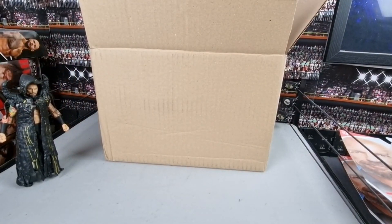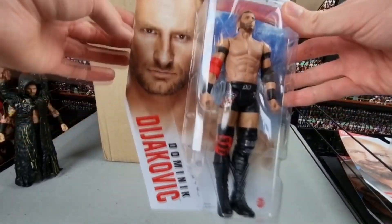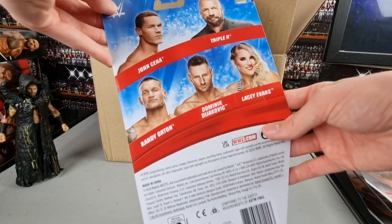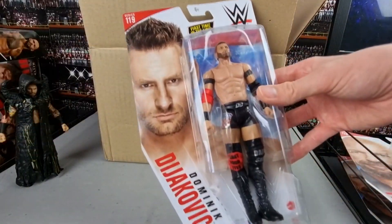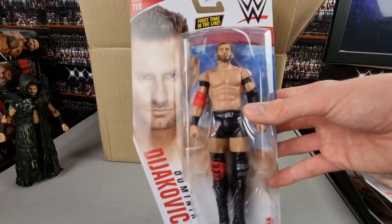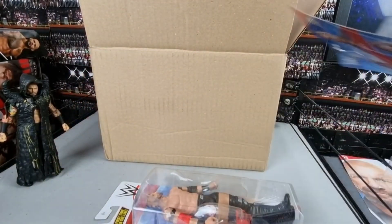The only basics I really buy are for a new character or suited body. Speaking of new characters, we have Dominic Dijakovic, currently known as T-Bar sadly. We all remember Dominic Dijakovic having those epic matches in NXT against Keith Lee. I think his final match was against Karrion Kross in NXT before he came to the main roster and got buried with an awful gimmick. I do want to turn this into an elite for a new custom - it should be pretty easy to make without needing any paint. Let me know if you'd like to see a customizing video on that.